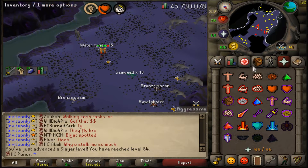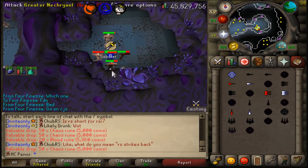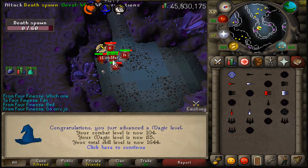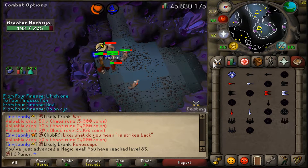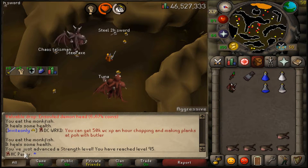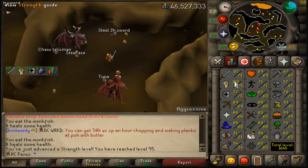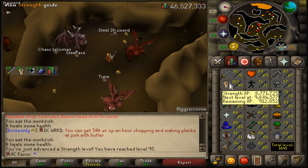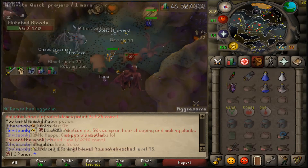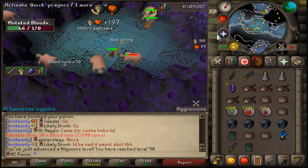At the beginning of this video I achieved 89 hit points, then 84 slayer, and then another magic level. Once I get this whip I'm going to be using shared XP all the way to 99 strength, and then I'll use it to get my defense and attack up — defense being more important. Here is 95 strength and also hit points level 90.